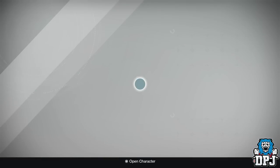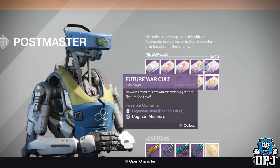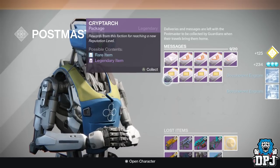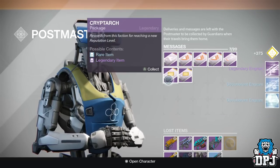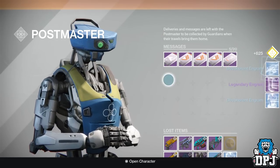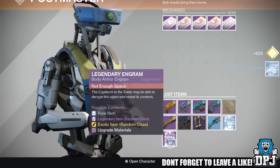I've got one New Monarchy, three Vanguards, a Future Walker, and five Kryptarchs. Let's start with the Kryptarch. Here we go - two blues, a legendary, a blue, and the Thunder Devil shader. Not bad. Another legendary - that's 10. Another legendary, that's 11 legendaries, not bad whatsoever. And another blue.